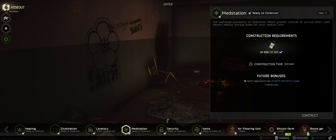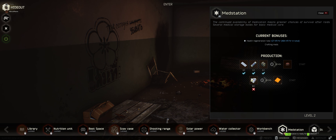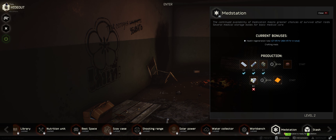Ammo cases. Regeneration rate: 457 HP per hour total. Construction requirements: 20,000 rubles. Should I try it? Sure — it did it! The QR is going right in my gamma. All right, medical station is built.